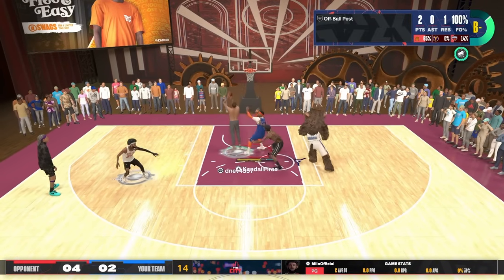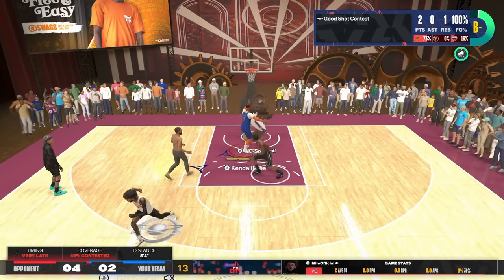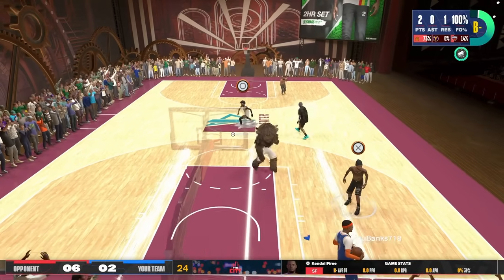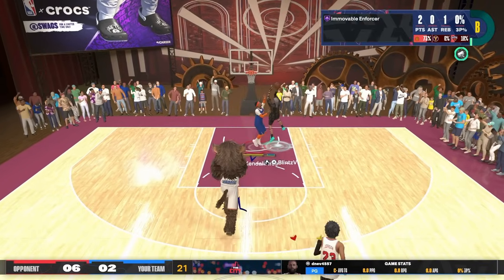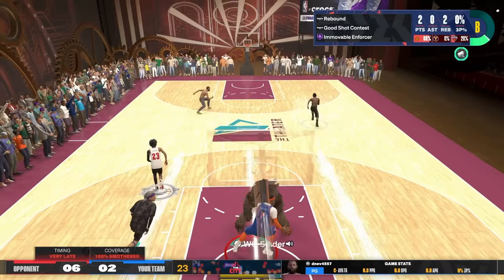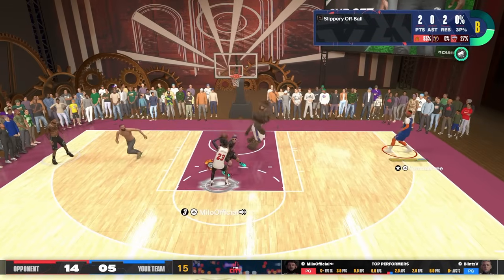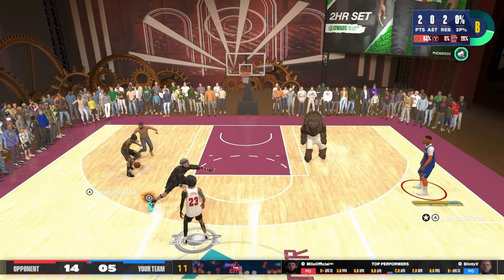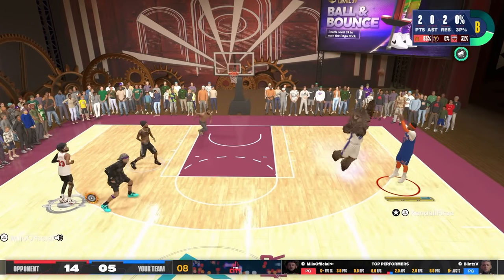Here we go again on defense. I get a good jump at it. Mind you, 25 block gave me a 47% contest on that — super good. This shows you that you really don't need block, you just need to have good positioning. Again, Immovable Enforcer. Hands up defense — no need to jump unless you know you're out of position. If you can get that body contact, hold those hands up.